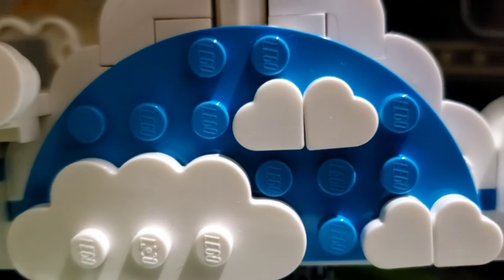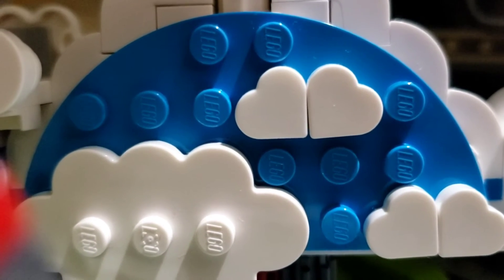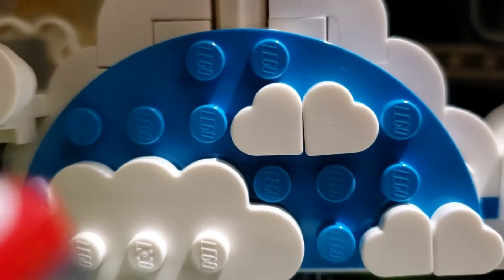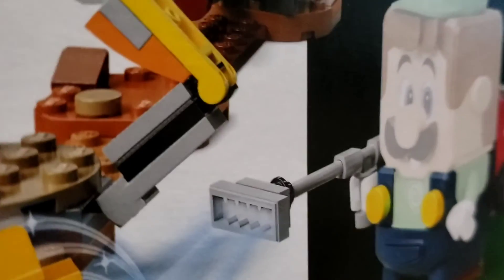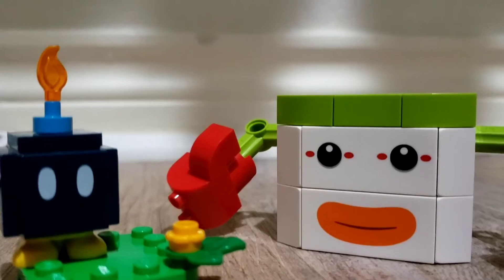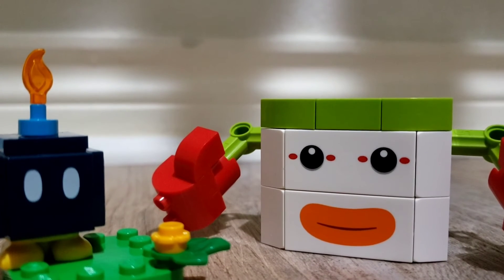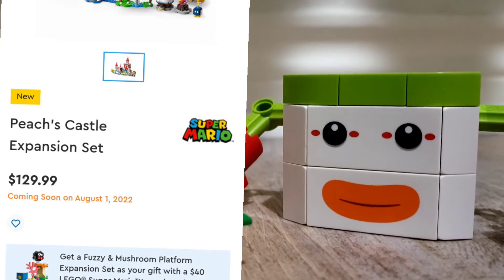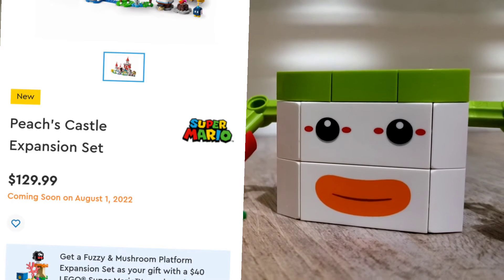I think Lego Mario might be done with the ten-dollar power-up packs, because they aren't making any this wave either. Wave four didn't have one, but it did have the Luigi and Poltergust set with the Poltergust in it, but no power-up packs. They do have another set that includes a power-up, which I'll talk about in a few minutes. But first — replacing the ten-dollar slot this time — we're getting the Shoe Goomba expansion set. It's also ten dollars and has a Goomba and a giant shoe that Mario, Luigi, or now Peach can get into.